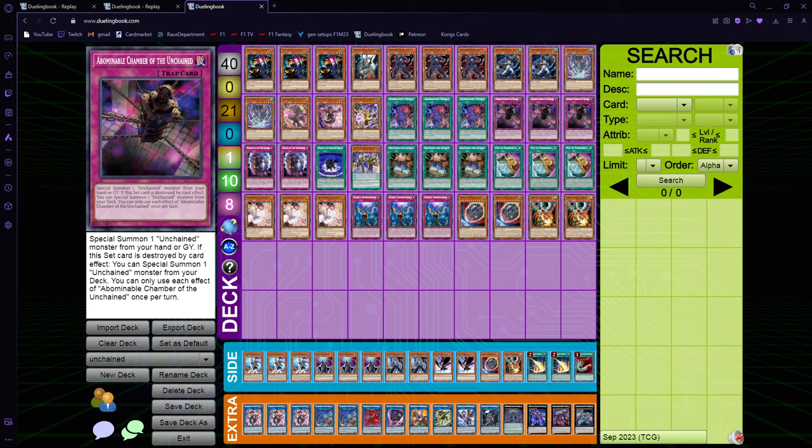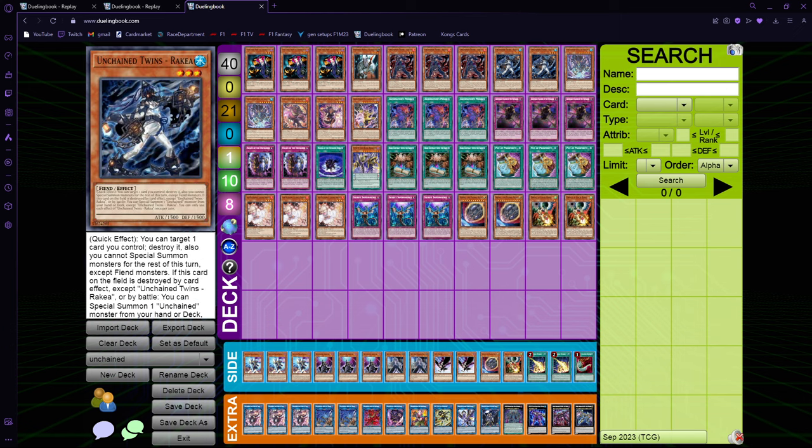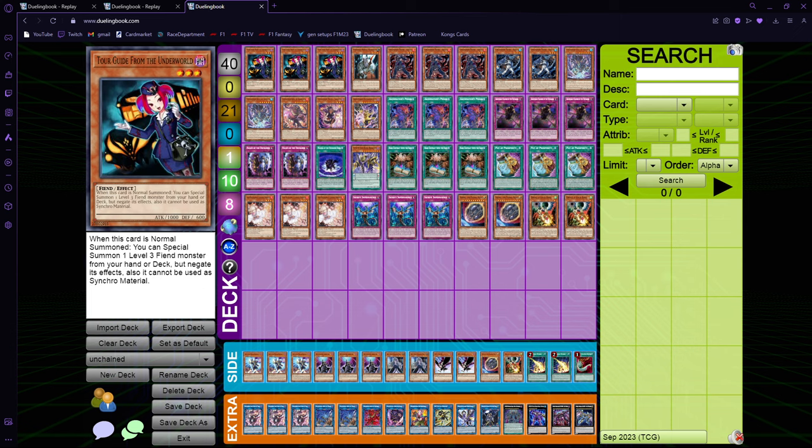You want to have the lock engine. We have five normal summons, two Rakiya, three Tour Guide - I gave up on two. Two non-engine slots to focus more on consistency like the triple gates and all of that. This is how the deck looks right now.